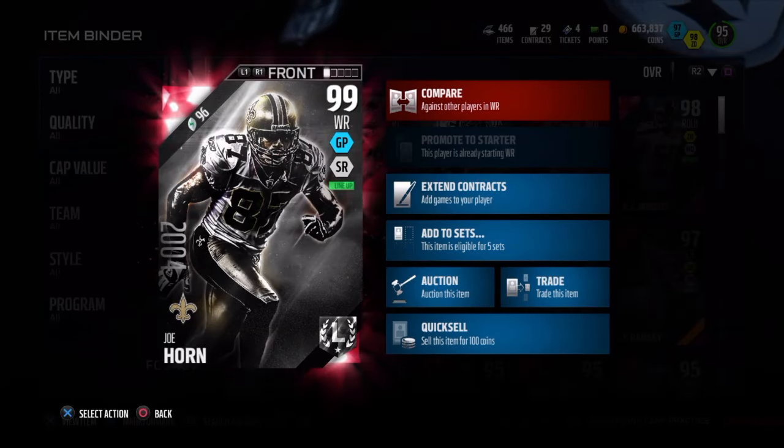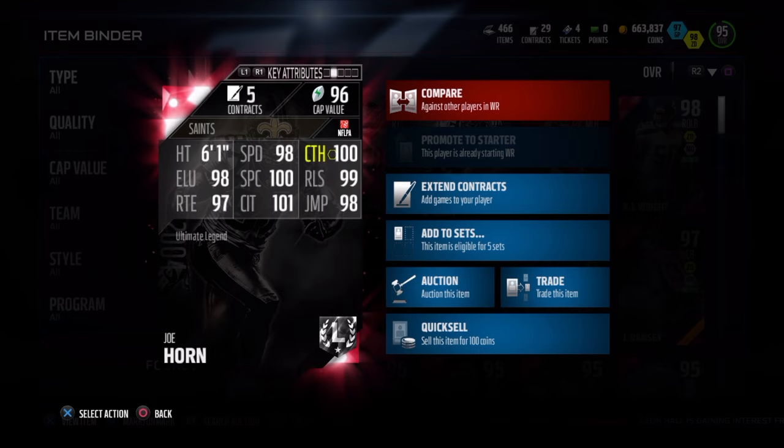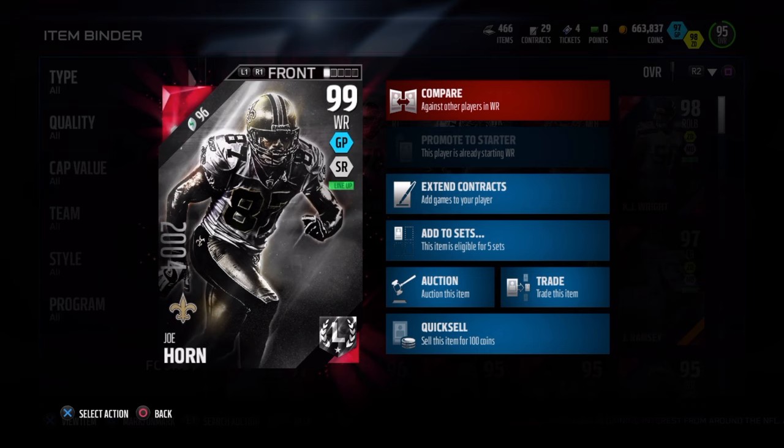Today we have Ultimate Legend Joe Horn, 99 overall, dual style gun and pound and speed run style. He's 6'1" with 98 speed, 100 catch, 99 release, 98 jump, 101 catching in traffic, 100 spectacular, 98 elusiveness, and 97 route running. On paper he looks amazing, and he also has a 99 juke and a 92 spin.